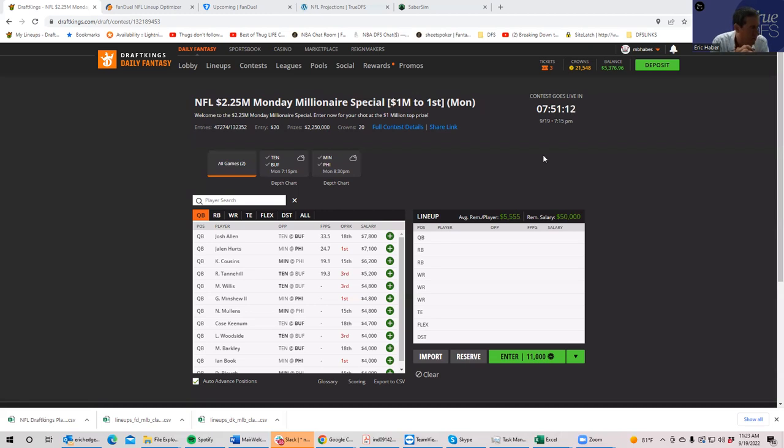I'll be referring to the True DFS projections, which are a nice aggregate of the industry with a twist on top. I can't show these on screen — that's only for premium members — but when I say who I like at each position, it's going to be based off of that. The smaller the game set, the less projections are going to govern the day. There's more variance when you only have to pick between 10 or so players, so finding unique lineups matters more than raw projections.